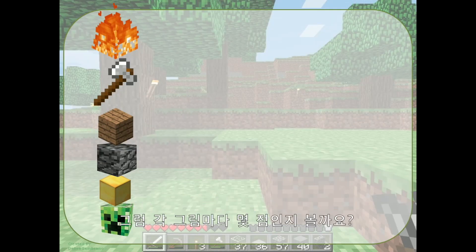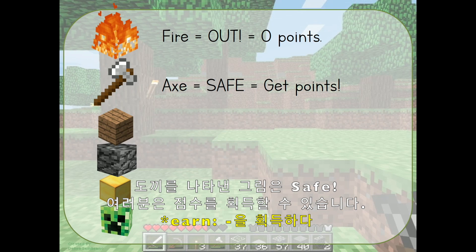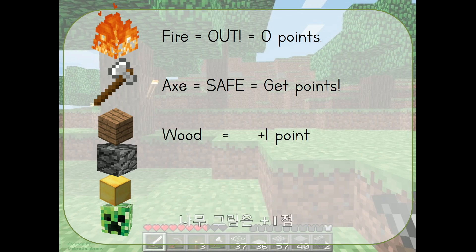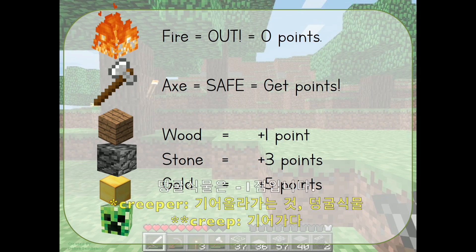What are the symbols? Fire means you are out. An axe means you are safe. You can earn points. The wood is plus one point. The stone is three points. Gold is five points. And the creeper is minus one point.